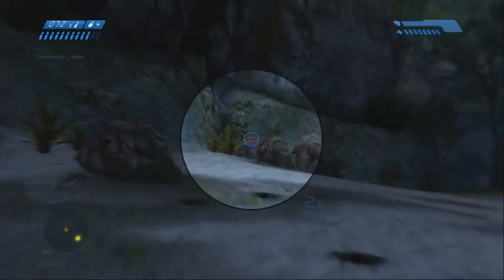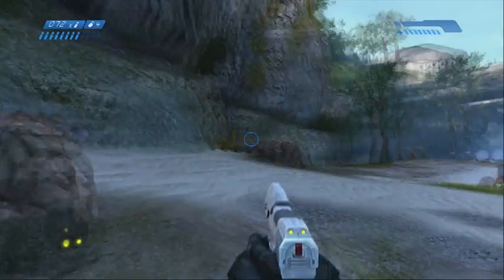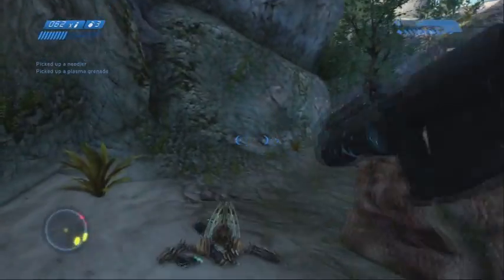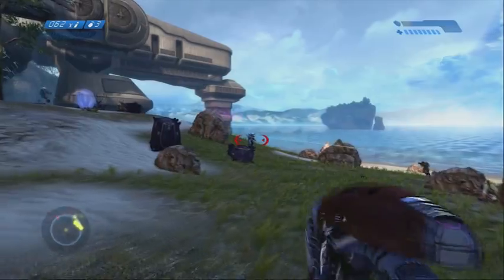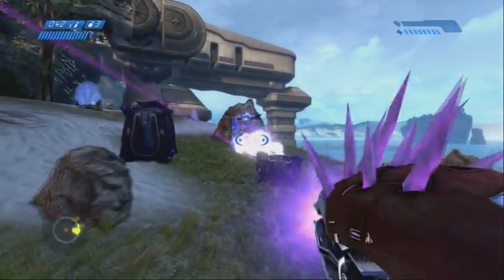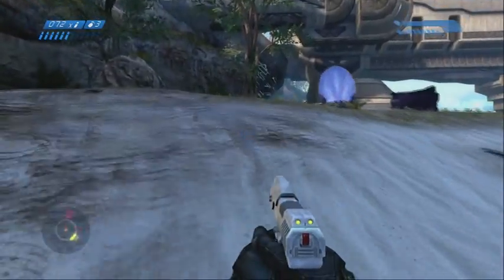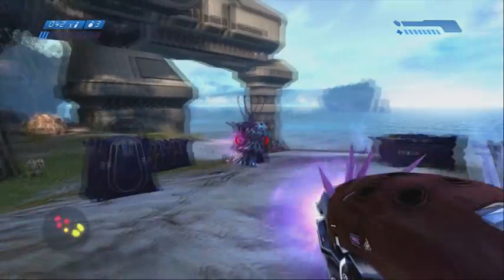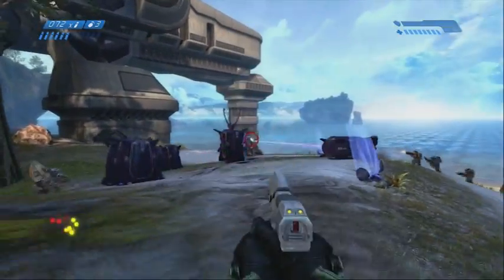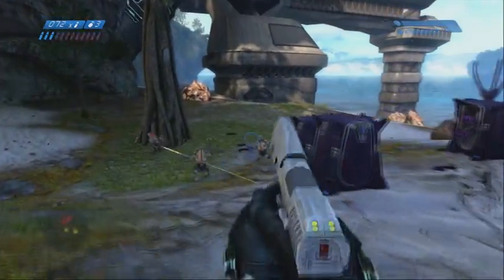You want to shoot these two Grunts right here, and one of them is going to have a Needler, and you're going to want to pick it up. As you're making your way, try and kill a Grunt or two, and the Elites are your number one priorities here. Then the Grunts. The Needler is for obviously killing the Elites, because that's like the classic Elite killer. You're going to be facing two blue Elites, which are not really a problem on Heroic. So take them out, and then kill the Grunts as fast as possible.